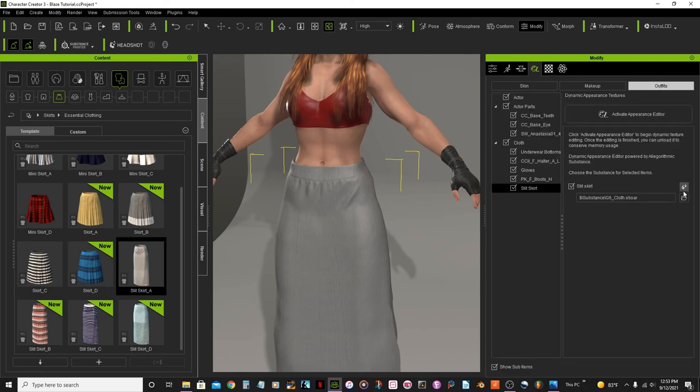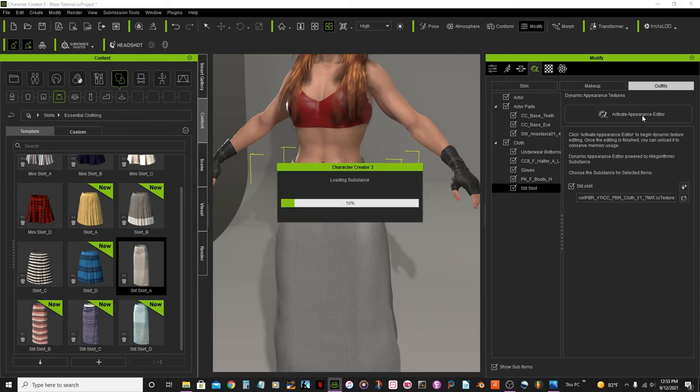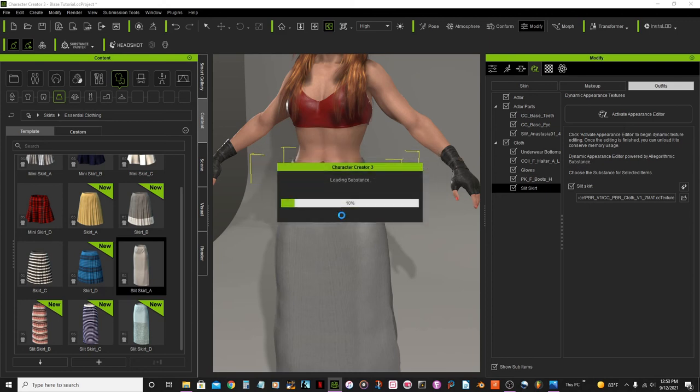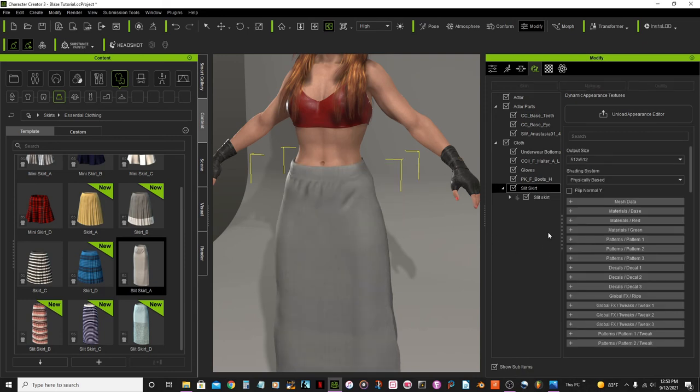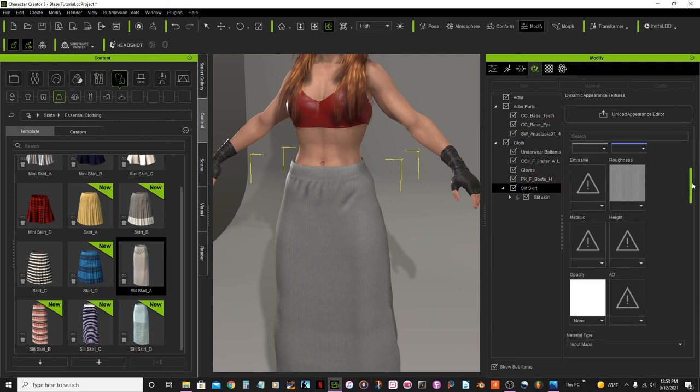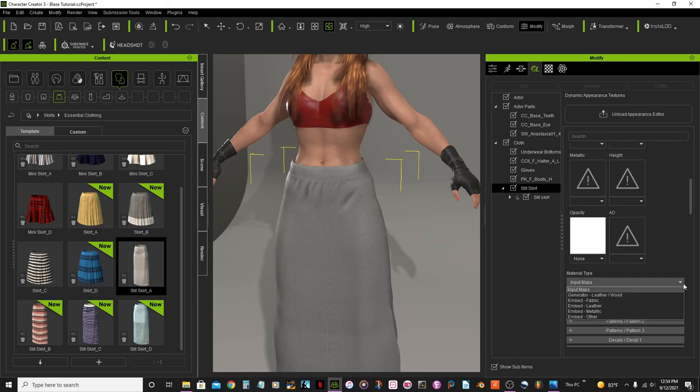Back again to appearance, outfit, select, PDR7 mat, activate, then switch. In material base you see the texture — we'll replace that with leather.